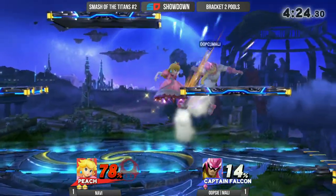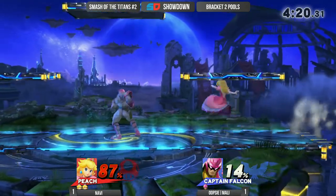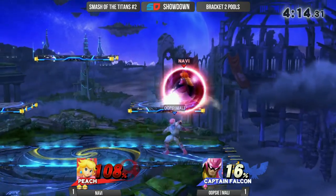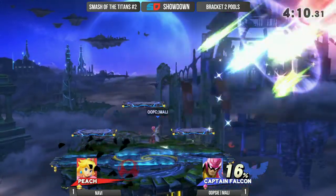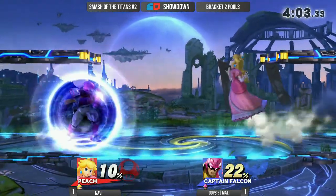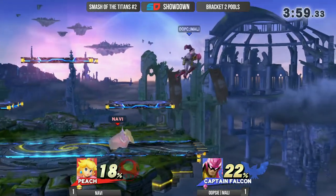That was Molly's only real option there, then go for the dunk. Oh my goodness, another forward smash — not quite taking the stock yet. Battlefield coming in the clutch. Right now Navi's trying to get back onto the stage. Molly has been really, really good with these F-smashes, and what I like the most is that it doesn't seem like he's getting as frazzled as before in the first game that he lost. Good jab combo — just a little bit of percent, but a lot of stage control.